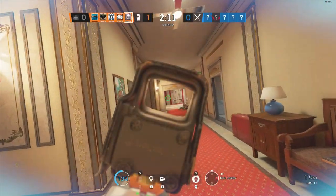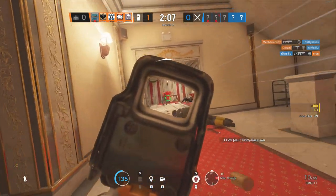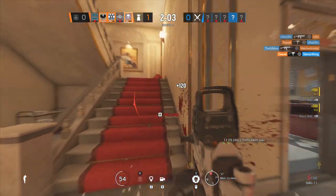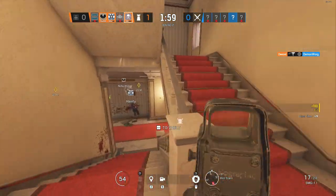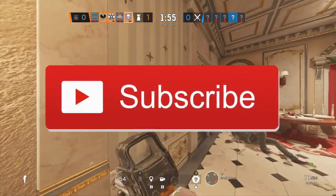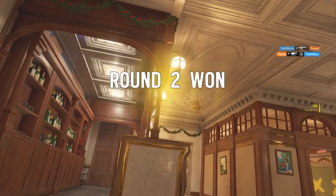Yo, what's up guys and welcome back to Boundary Break, the series where I get to show you an exclusive look around the outsides of your favourite maps in Rainbow Six Siege. Today we're going to be checking out Consulate, Canal and Border. If you are new to the channel make sure you subscribe and leave a like and let me know down in the comments which maps you would like to see in the next episode. Without further ado, I hope you enjoy.